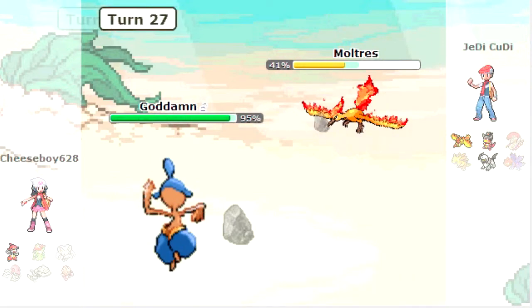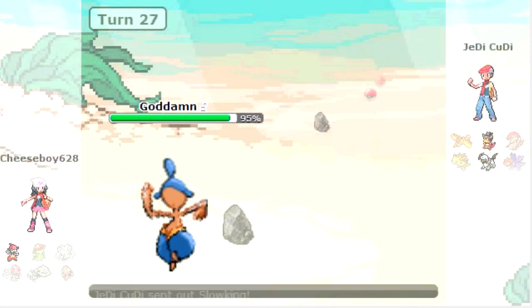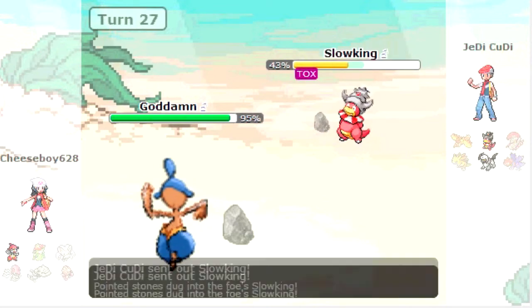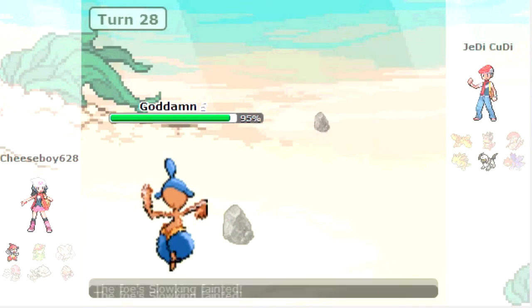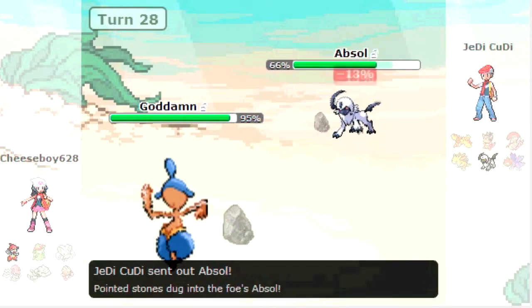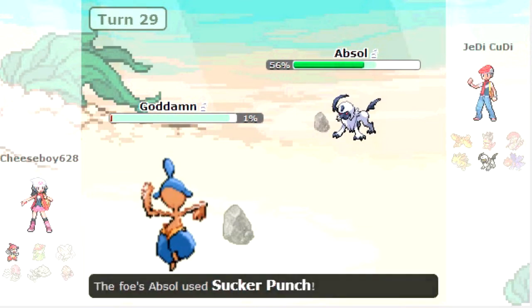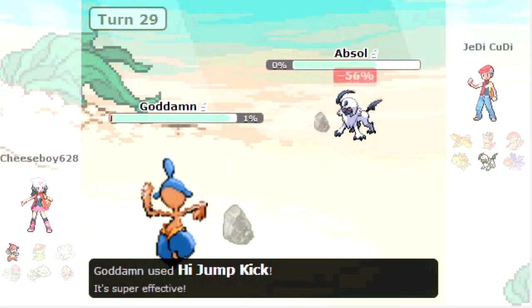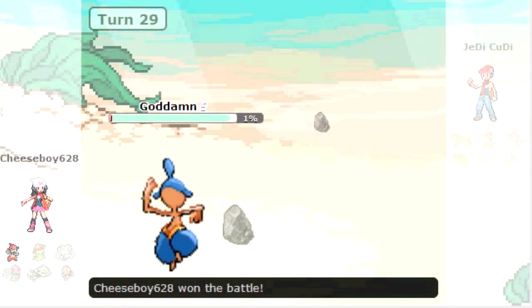Now it's about Medicham's turn. Very strong, and it's an offensive set so it's going to be faster. Takes out the Moltres in one hit. Now can the Slowking survive? Nope — it goes down from the High Jump Kick as well. And I am banded, so Absol — can it go for the STAB Sucker Punch and kill me? No, I live with 1%. Oh my gosh, Medicham, you do work. That narrow 1-0 victory.